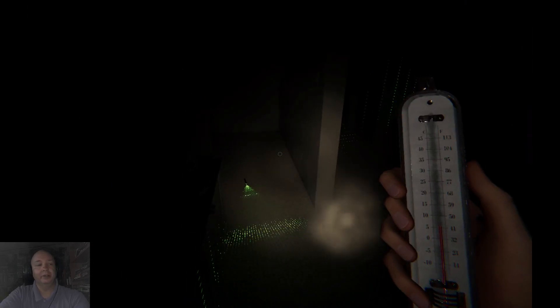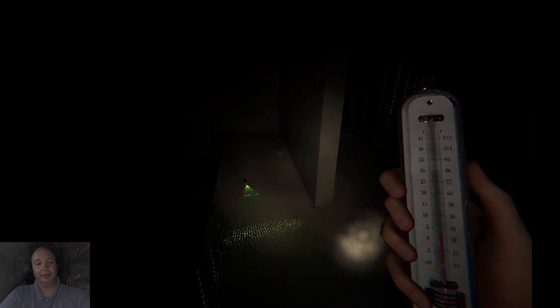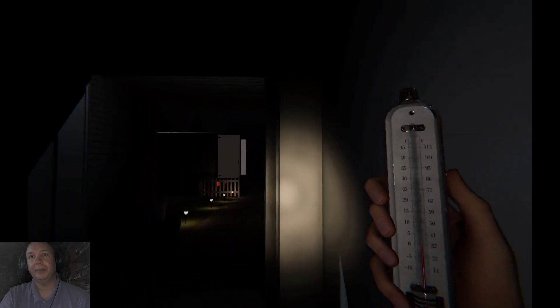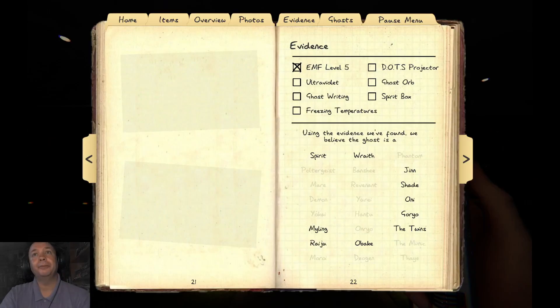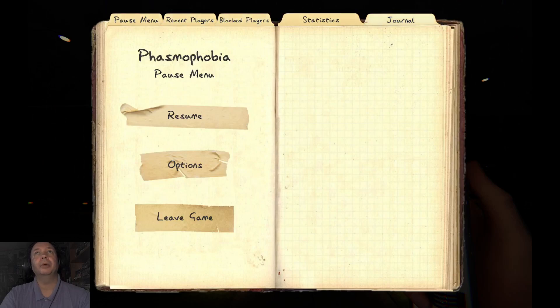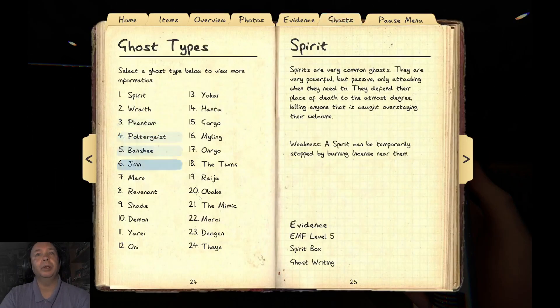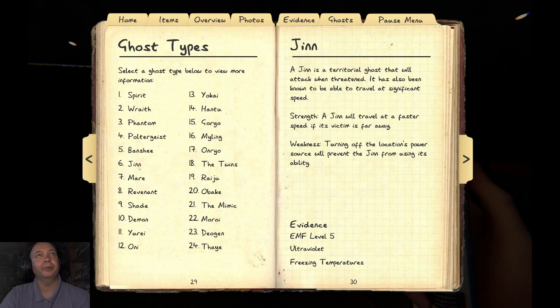Temperature's dropping. Let's see if we get a minus zero. Hey, don't throw stuff at me. Still dropping. We've got freezing temperatures, so we'll put that as evidence — freezing temperatures. Let's take a look: Gin, Shade, Oni. Ultraviolet and freezing temperatures — that's for Gin.